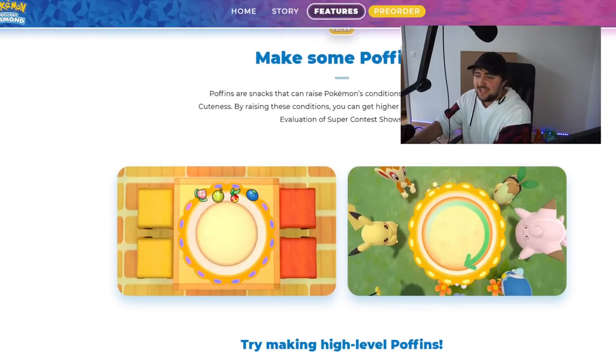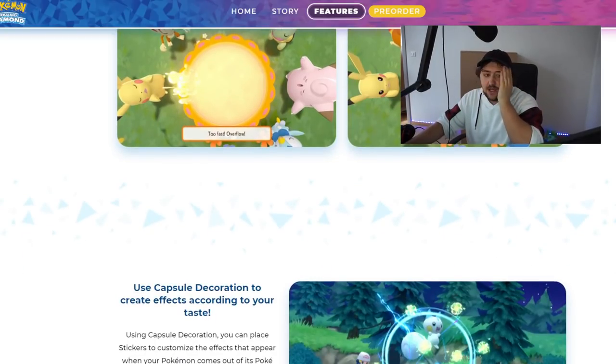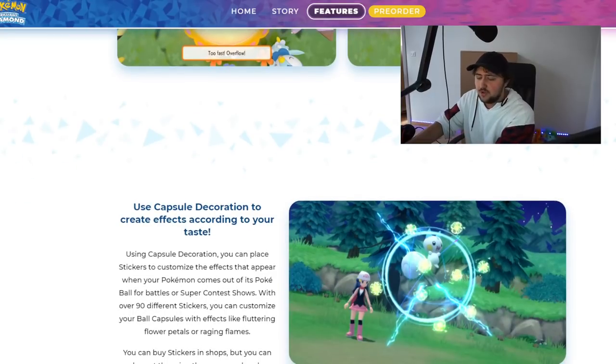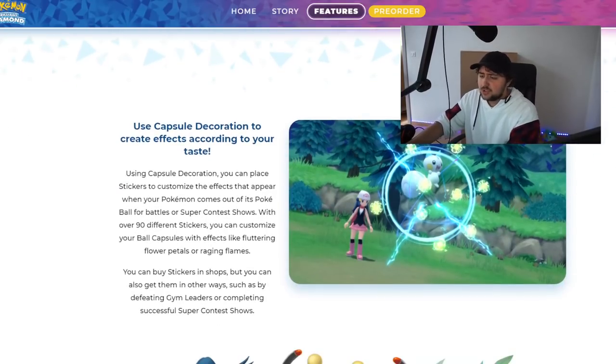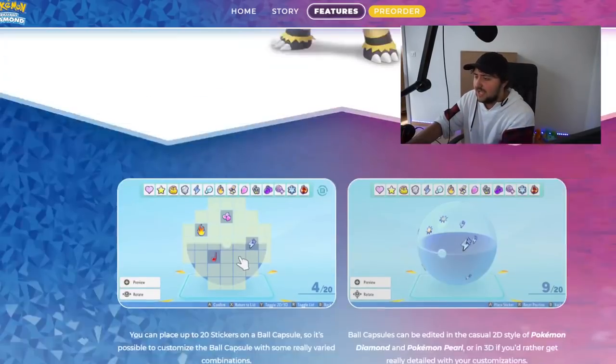Puffins are snacks that can raise pokemon's conditions such as coolness and cuteness. By raising these conditions you can get higher scores during the visual evaluation of Super Contest Shows. Puffin level depends on cooking skill — the higher the Puffin's level the easier it is to raise the pokemon's conditions. The trick to good cooking is to stir the pot at just the right speed — pretty much like the curries in Sword and Shield.